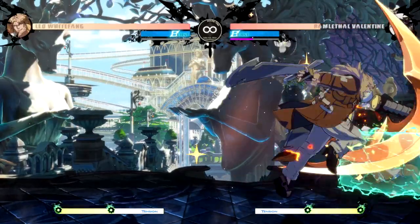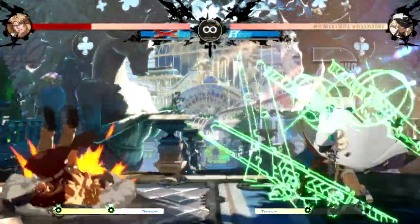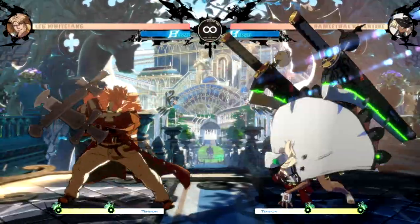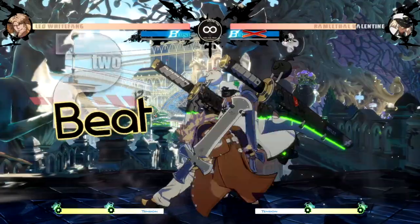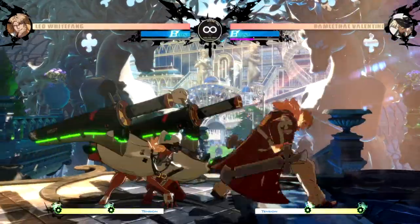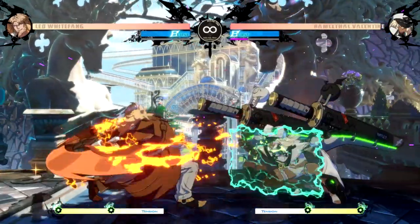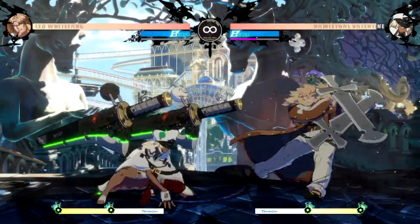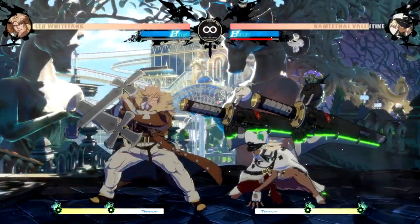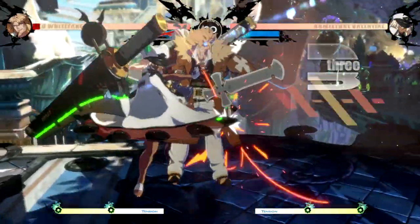If Leo is able to get into back turn stance next to the opponent, he has access to a plethora of mix-up options that the opponent is going to hate dealing with. Opponents can attempt to mitigate this by countering or punishing any of Leo's attempts to get close or get into back turn stance. The moves that put Leo in back turn stance would be his normal throw and quarter circle forward heavy, also called the run through — a move where Leo runs a set distance with an attack at the end. However, he'll only enter back turn stance if he actually passes through the opponent.